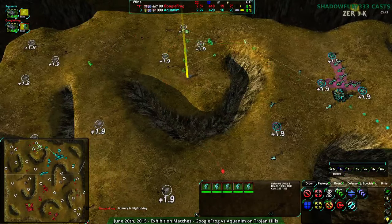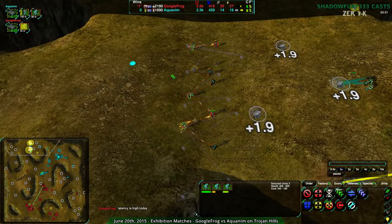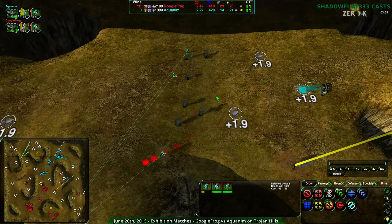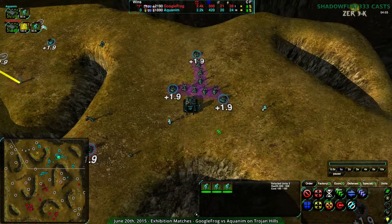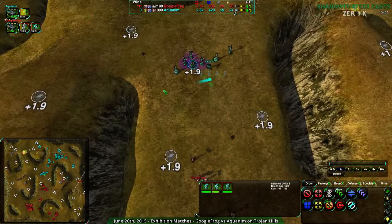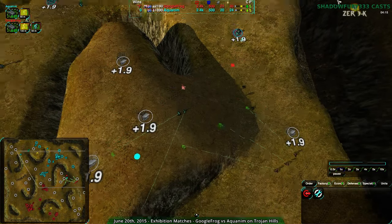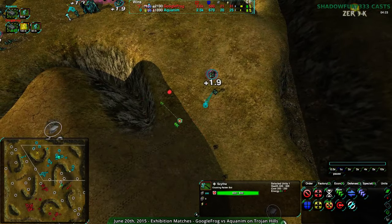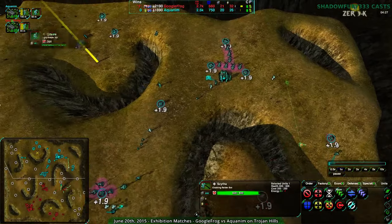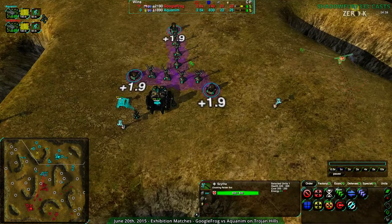Aquanim might be worried there's an entire force of glaives waiting in GooFrog's back area — and that's not entirely wrong reasoning. Aquanim takes a five-on-four trade with only two losses; that's not terrible. GooFrog appears to be getting some emergency hammers and there's a scythe here that's going to be a big deal. It almost runs into a lotus but survives. Wind generators are a good target for the scythe — you generally want to go for those.